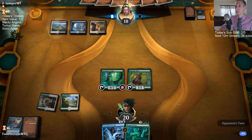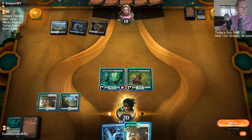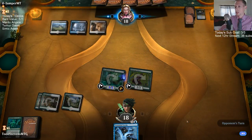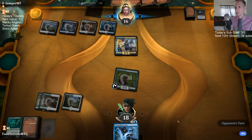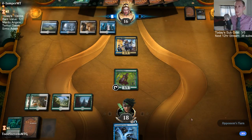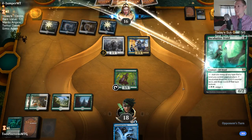Our five-card hand is getting taken apart a little bit. Our opponent knows our hand so no reason to hide anything. Well, this hand didn't work out. Dimir discard is really good against five cards — that's for sure.